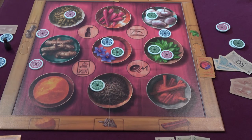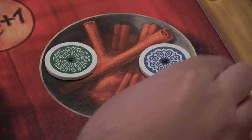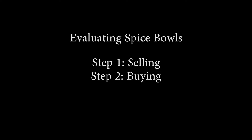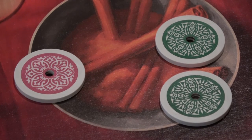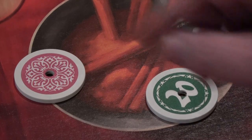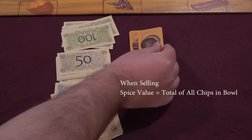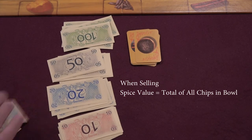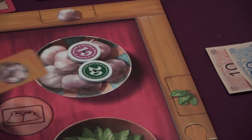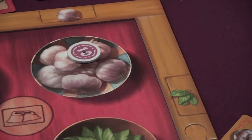Next, the spice bowls are resolved one at a time in an order dictated by the head chef. Each bowl is resolved completely before moving on to the next. First, all chips on a given bowl are turned up to reveal their numerical values. Then we move on to selling: all players holding cards for that spice, regardless of whether they have chips in the bowl, can choose to sell those cards. The payment they receive for each card is set by the total value of all chips in the bowl. Any players who sell and do have chips in the bowl then remove their chips before play passes to the buying phase.